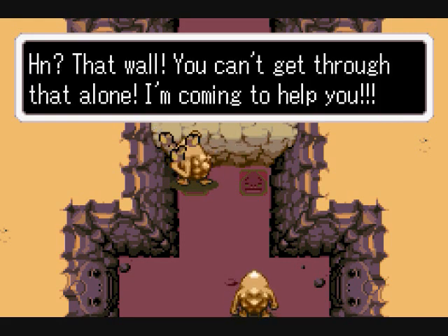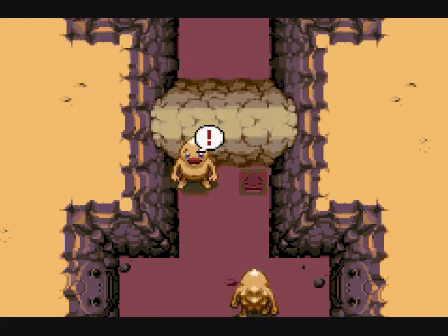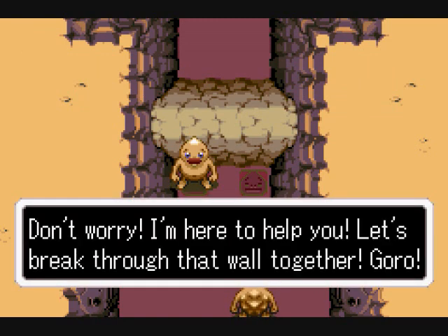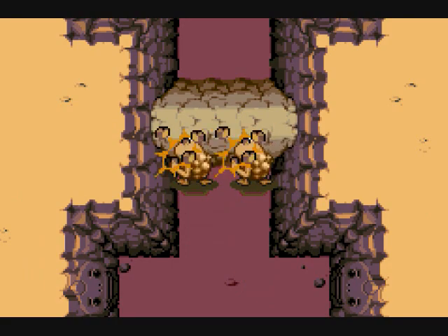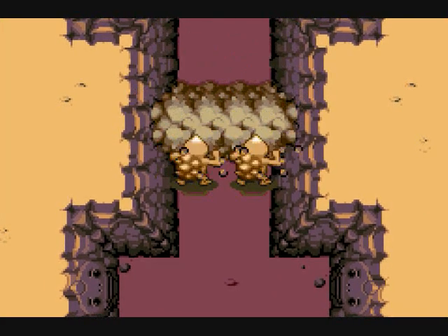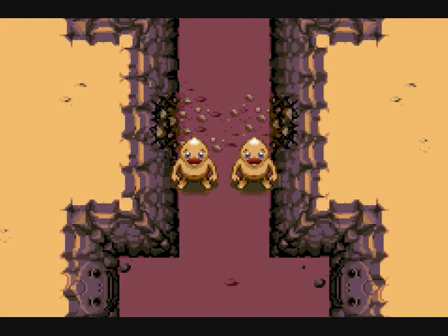Gorol? That wall — you can't get through that alone. I'm coming to help you. Don't worry, I'm here to help you. Let's break through that wall together. Well, they'll break through that wall, but later on they're going to come across another wall. We need another Goron.